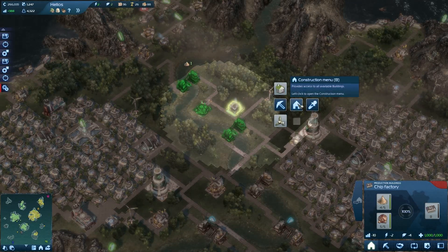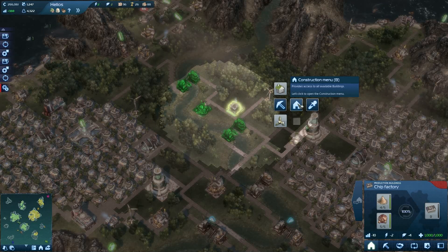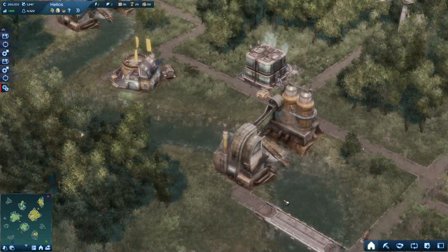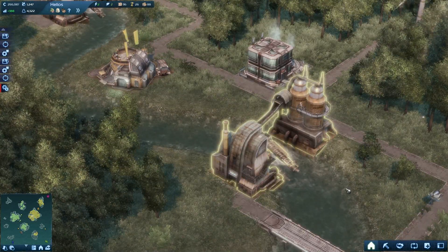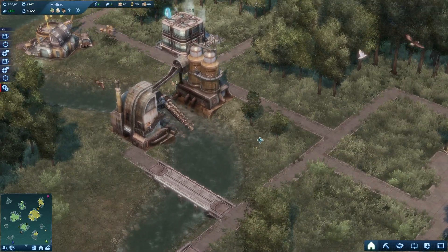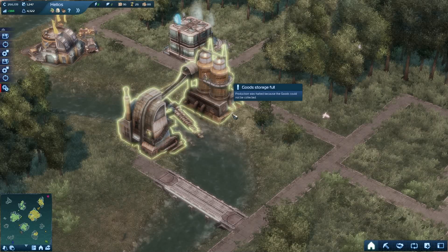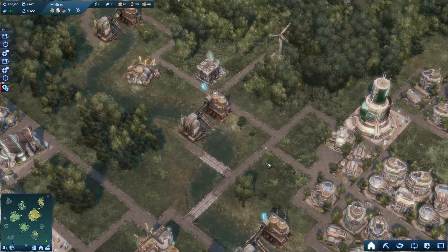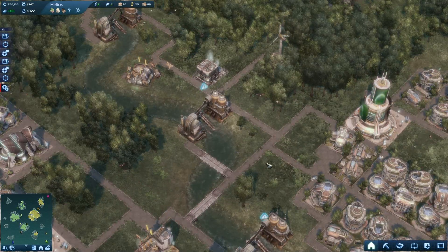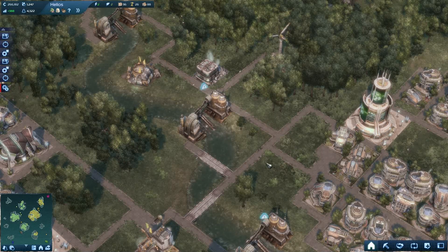But you can't modify the buildings at all — once you plop them down that's pretty much it. They're also tied to population types, so you can only build a certain building when your population has reached a certain size and type. The buildings upgrade when the population upgrades.